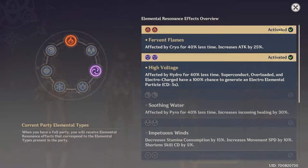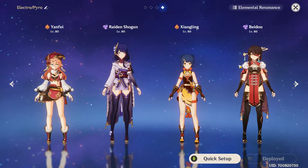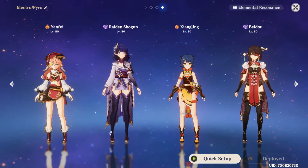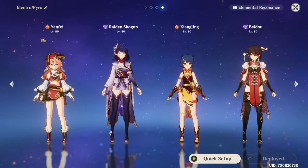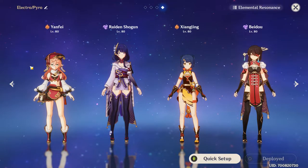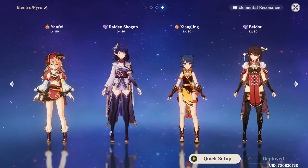So, how the team works: we've obviously got high voltage with Raiden Shogun and Beidou — that's fairly simple, they're an energy battery, which is fantastic. Obviously you need Yanfei — you can also use Klee. A ton of people suggested trying these three and they were damn right, it is a ton of fun.